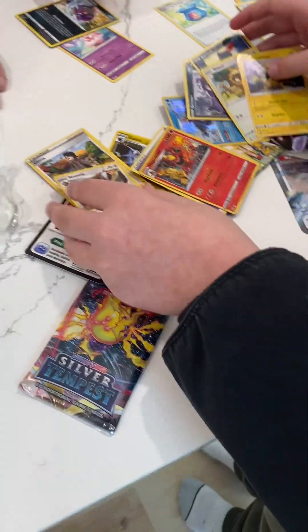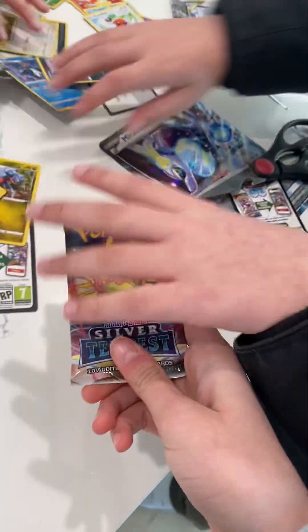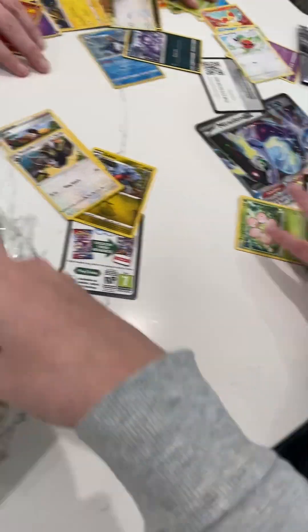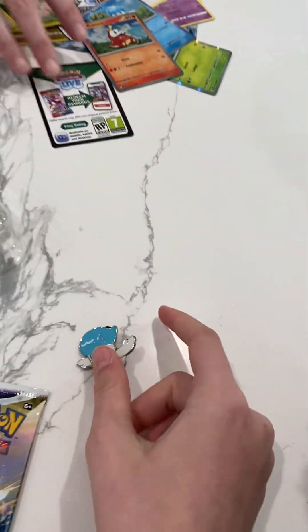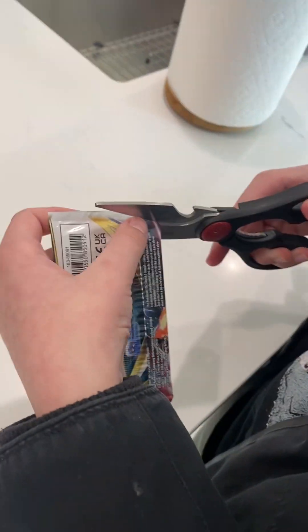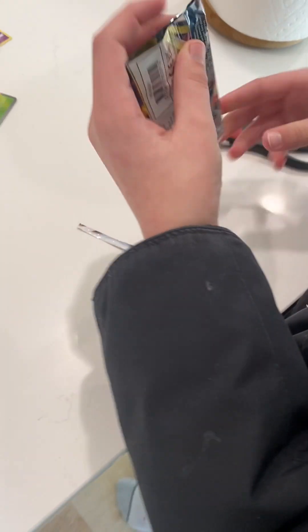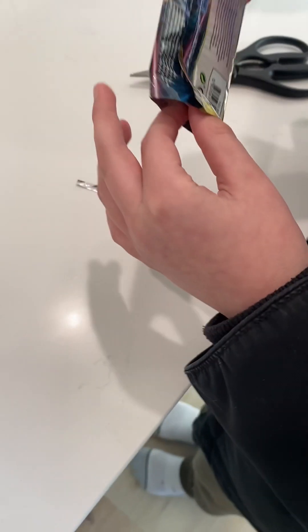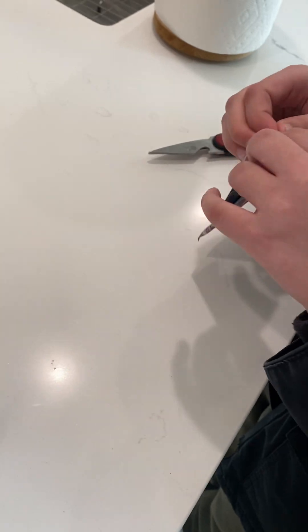But I got two hollows. Okay, I'll use another Silver Tempest. Silver Tempest. Get out of here. Okay, don't fold them. Feel the cards. No pulls so far after two, except for two hollows in one. I don't think you even know what a hollow is. Yeah, it is.